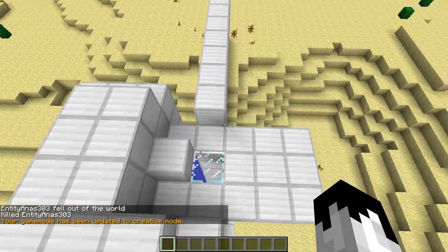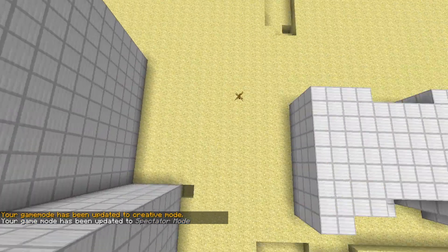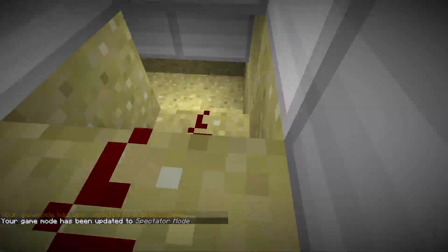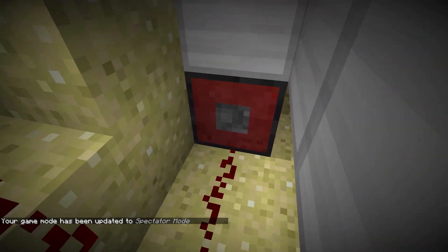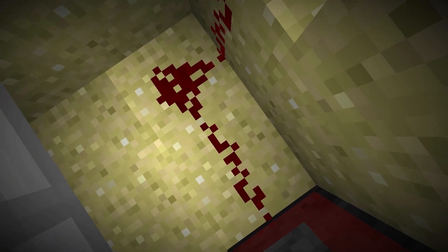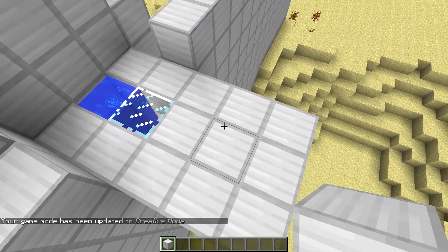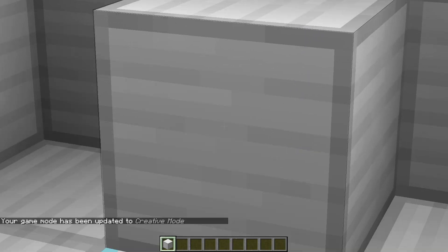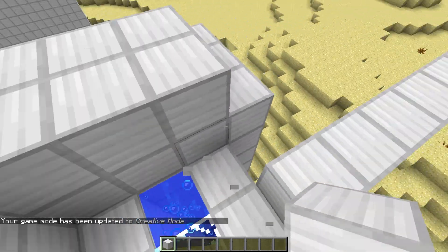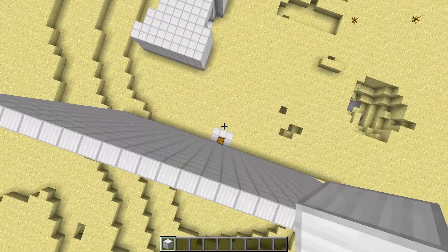The redstone behind this is quite simple. As you can see, there is a piston. If we go to spectator mode, we have an entity detector that detects the player and triggers a redstone line that runs into a chain of observers, which powers this piston, which just pushes this block from here to here — completely blocking off the elevator.